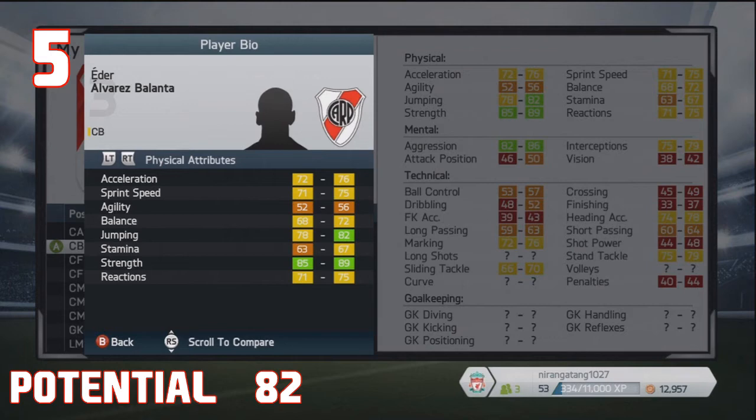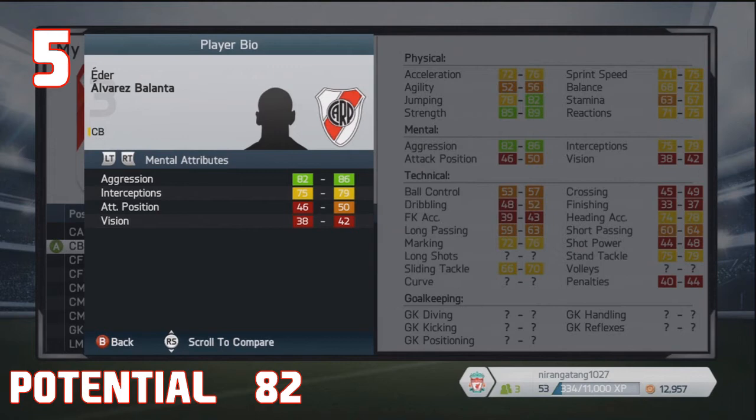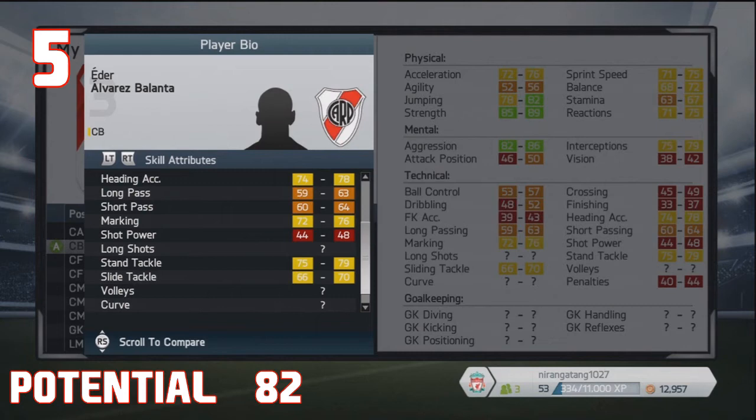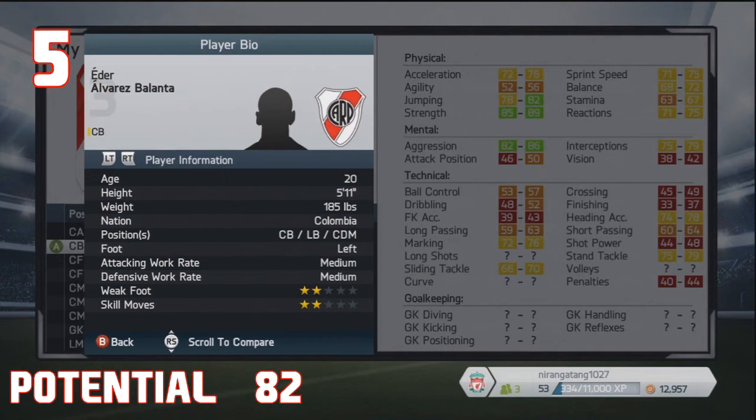Next up at number five, we've got someone who I'm fairly confident you won't have heard of — the Colombian, Eder Alvarez-Balanta. The reason why this centre-back is in this chart is because he will develop into a pacey player. We all love a pacey centre-back and in career mode it's also very vital to have one. He has got high strength and jumping at the moment, so he will be one heck of an all-round centre-back. He does play for River Plate currently in the Argentinian League and is very versatile — he can play as a centre-back, left-back, or a centre-defensive mid. He's only 20 years old and from Colombia.